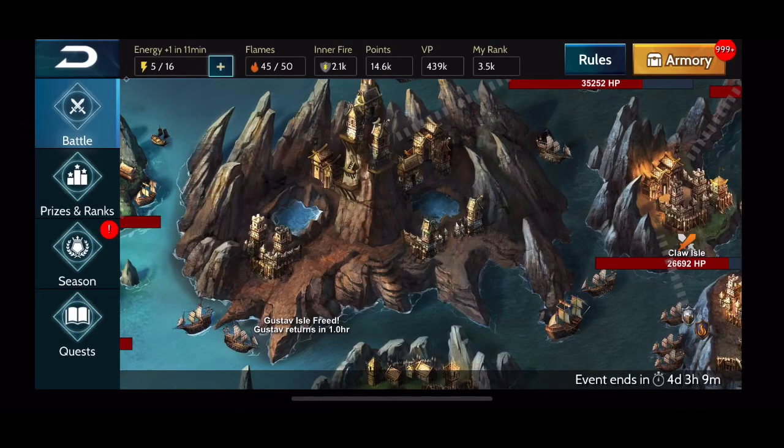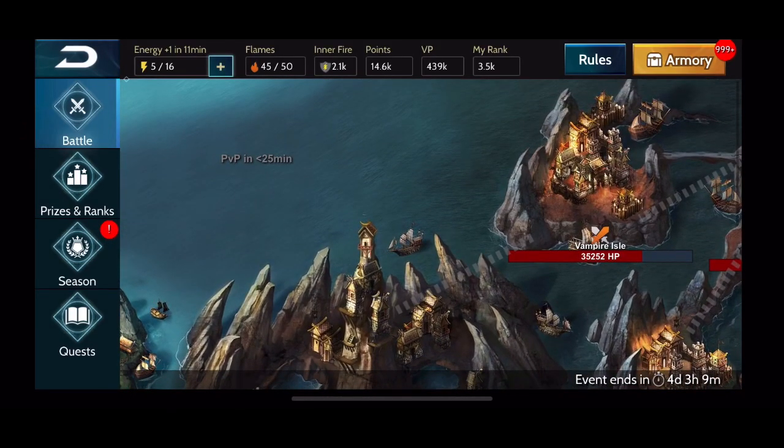Previously the hit points of the PvP islands was increased for Platinum, Sapphire, and Diamond Leagues. The Platinum League went up by 50% while the Sapphire and Diamond Leagues PvP island HP went up by 100%. With this version of Team Gauntlet the HP for Sapphire and Diamond League was reduced so that it equals a 50% increase rather than a 100% increase.